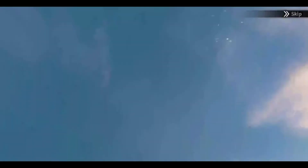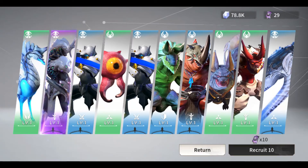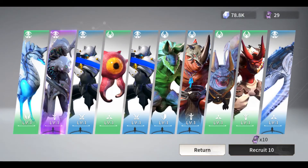Basic recruitments cost 2,700 diamonds. You can also check these cool tips about Eternal Evolution on the end screen of this video.